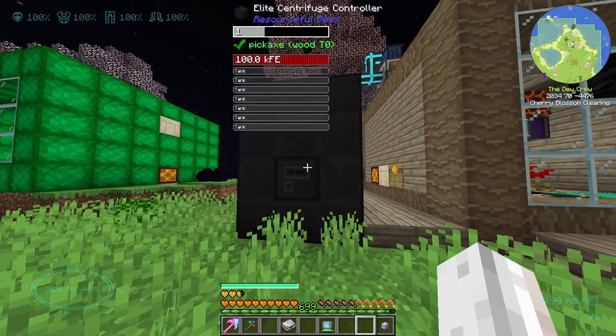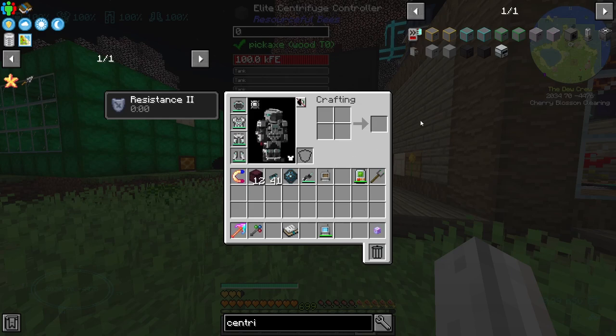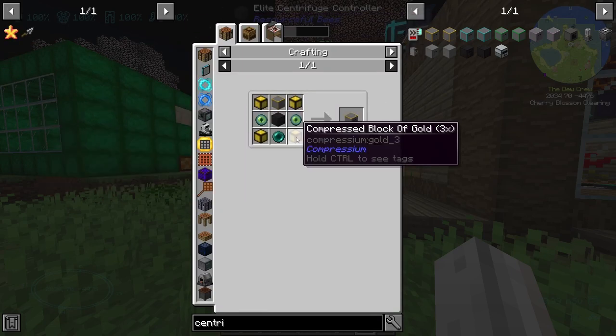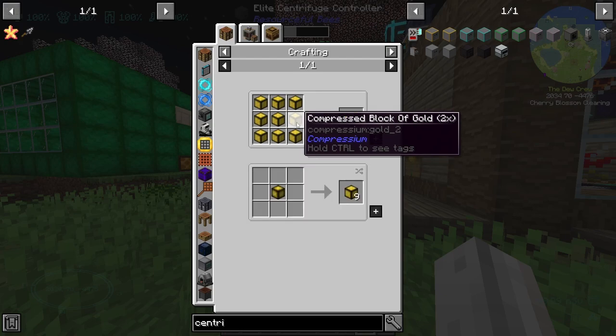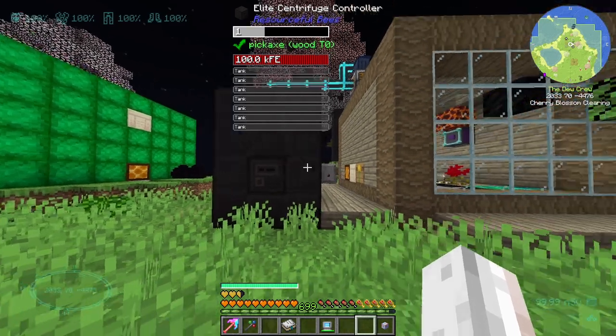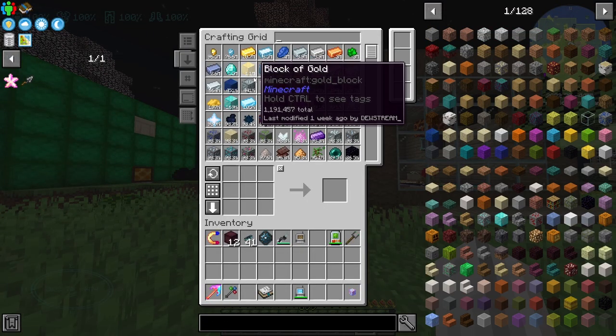The reason is I want to upgrade this centrifuge controller. For a number of reasons. The first one is because we can now - because this guy cost a bunch of gold, and that was honestly my limiting factor before. I just didn't have this much gold. I had no idea how you would even get this much gold. It's three times compressed gold, which means it's like blocks and blocks and blocks of gold. With our Void Miner, you could argue that we now have blocks and blocks and blocks of gold, so we're going pretty good in the gold department.